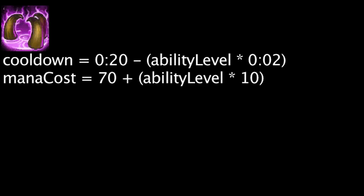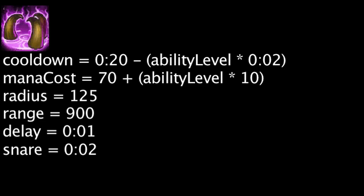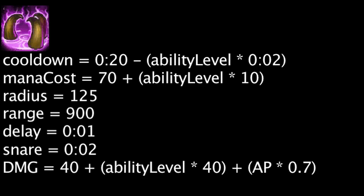Nevermove will also cost mana equal to 70 plus the ability's current level times 10. When cast, Swain will mark an area within a 125 unit radius within 900 units of him. Any units within the area after 1 second will be snared for 2 seconds and dealt magic damage equal to 40 plus the ability's current level times 40 plus Swain's ability power times 0.7.